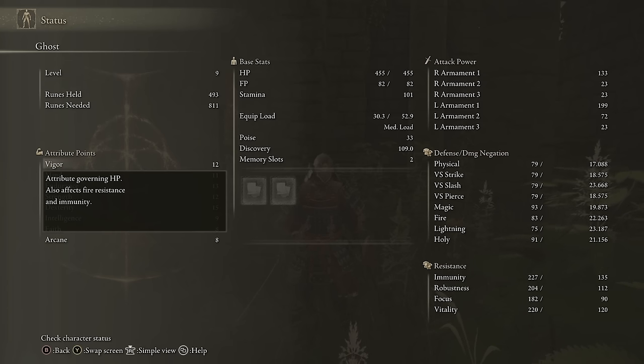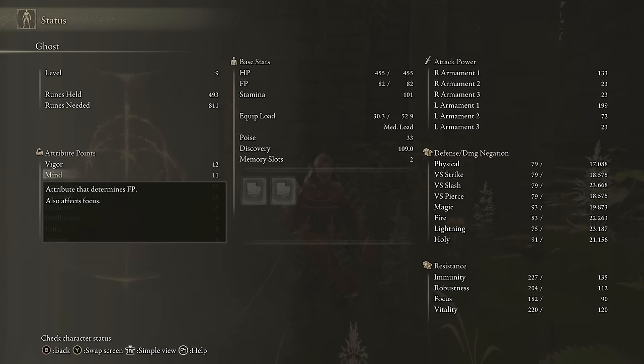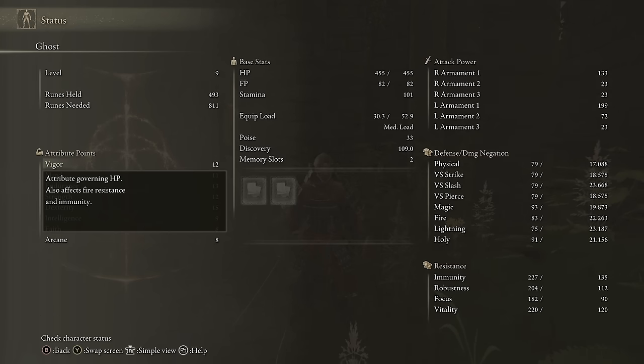How effectively you allocate these points is where your overall power really comes from. There are eight attributes, and I would argue each has a primary and a secondary function or a few secondary effects. You can see this when you hover over them with the explanation window open — it tells you what the attribute does, and then says it also does something else. For example, leveling vigor will increase your health primarily, but it also happens to increase your fire resistance. No one is leveling vigor to increase their fire resistance. Most secondary effects relate to defense and resistances, which we'll come back to later.